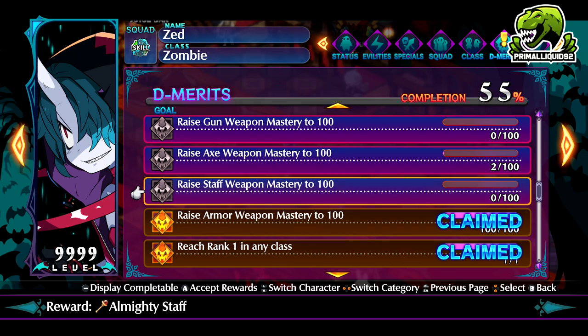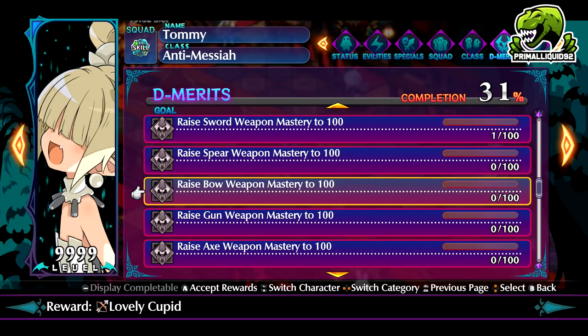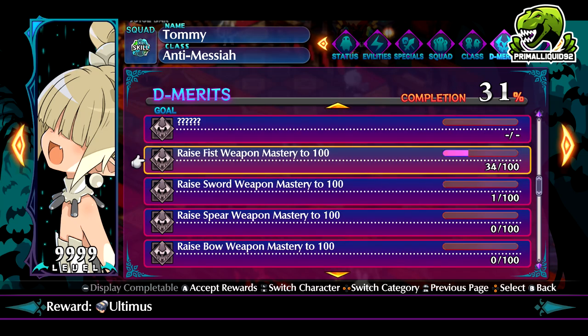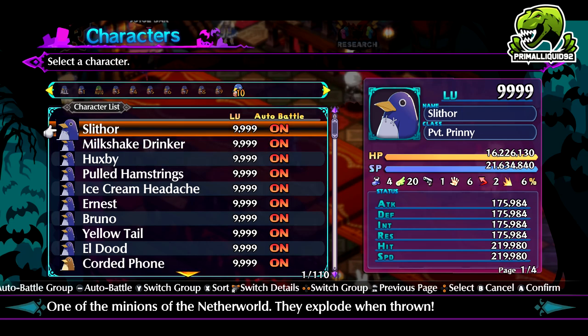That's not all you have to settle for, because just remember — multiple characters have demerits, meaning you can get as many of these as you want. All you would have to do to get another set is just make a new character. So if you're doing the EXP method, which involves 100 prinnies, you could theoretically get 100 Yoshitsunas, 100 Ultimuses, and so on and so forth.